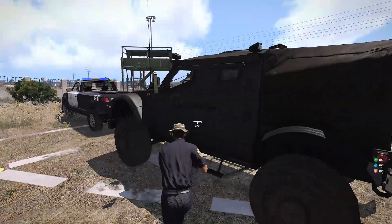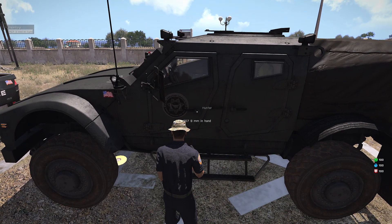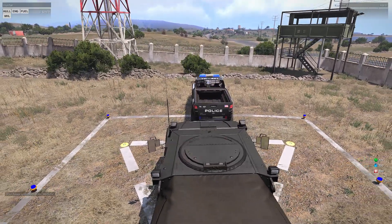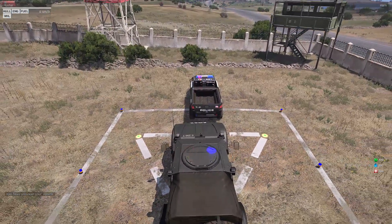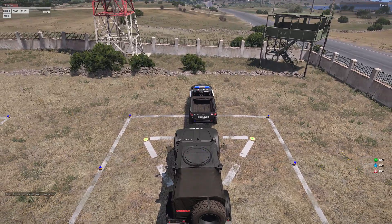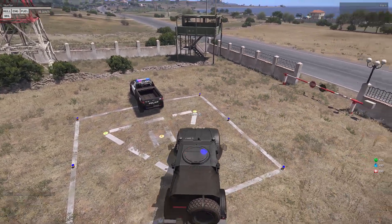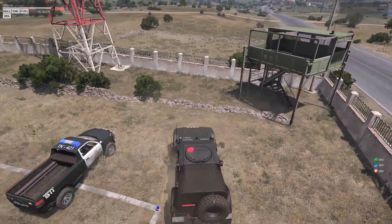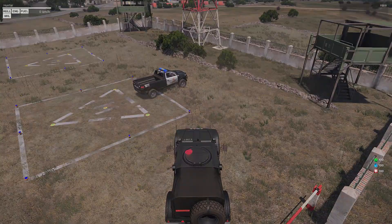The sirens are pretty neat. Let's unlock it — hear that little beep beep, it's nice. We do have lights in all cop cars. Here's the horn, and here's the horn with sirens. This is just one of the five cop compounds on the map.